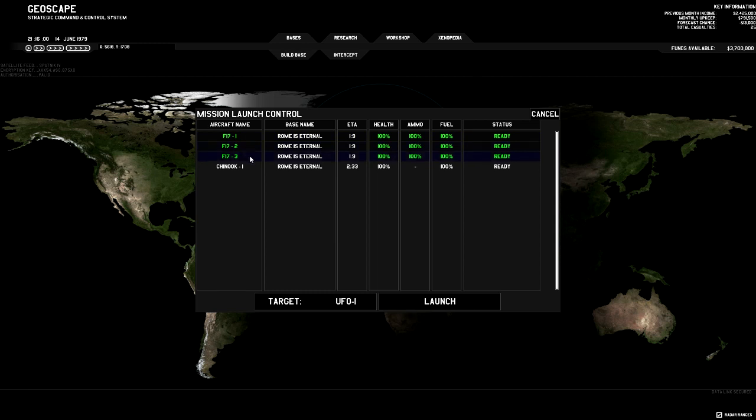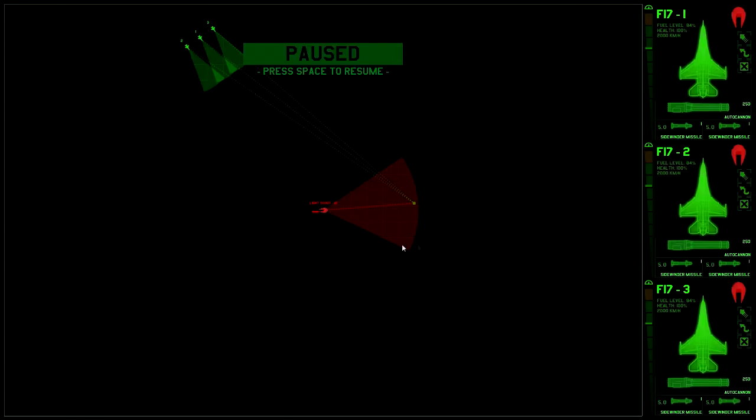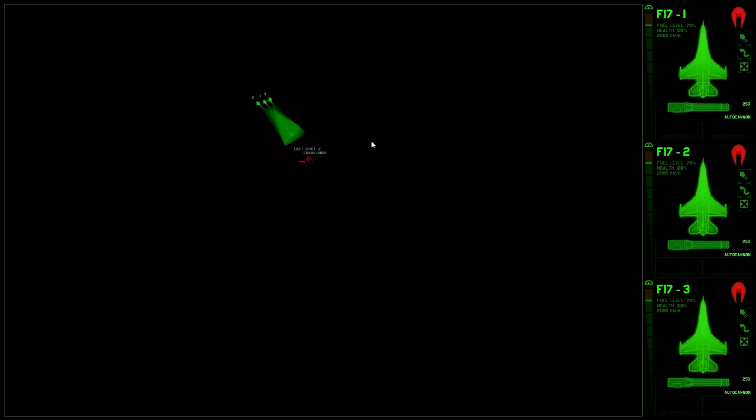You intercept it. In Xenonauts you can send three fighters together after a UFO. It gives you a small description — it's a light scout — and you can tail the target, disengage, or engage. While inside the engagement you also control your fighter planes, which is new; in the original you just chose attack aggressively, less aggressively, or go home. You can turn on the afterburner, do evasive maneuvering, and split your fighters up. Usually with the small UFOs it's enough to just shoot it down — most of the time they destroy it.